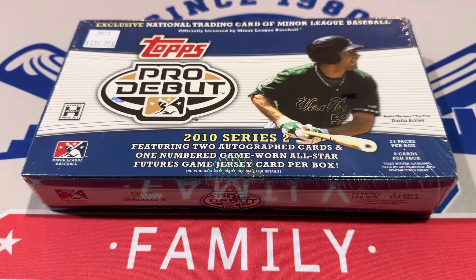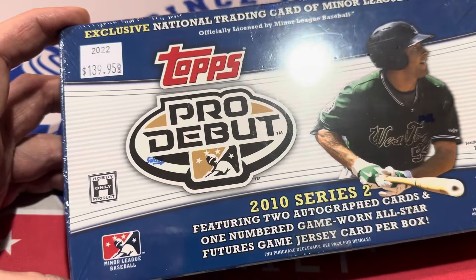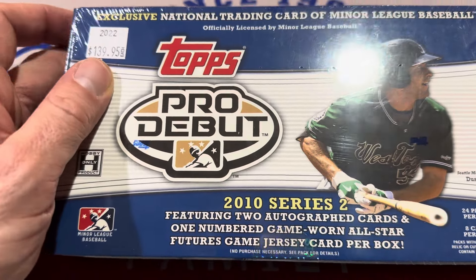Hey everybody, welcome back to another episode of Throwback Thursday. Today we are going back to 2010 and we are going to open up this old box of 2010 Pro Debut Series 2. I picked this one up down in Houston a few weeks ago at the Houston Card Connection. It was only $139, which is actually pretty cheap.